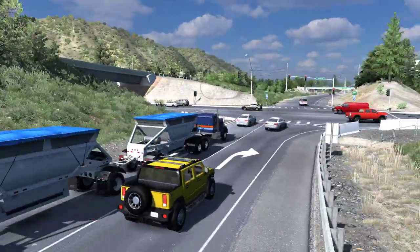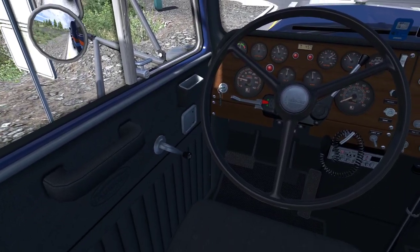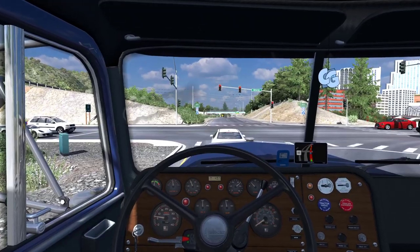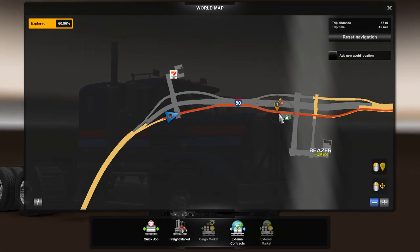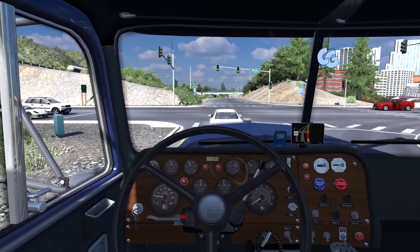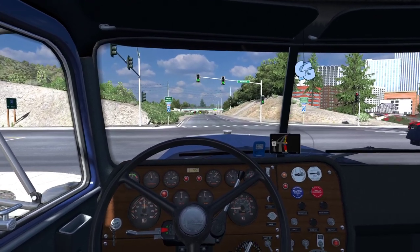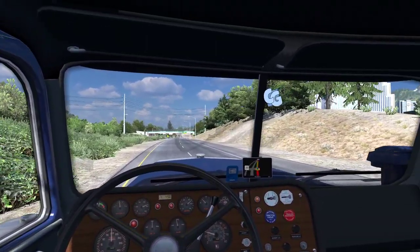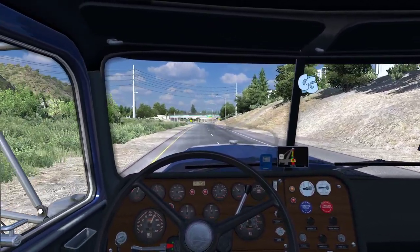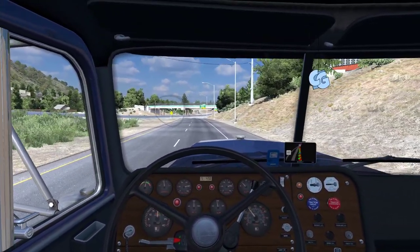Look at that Reno skyline — beautiful view wherever you look. So far frame rate has been pretty good — I'm using a GTX 1070. Let me open the map — there is a fuel station, perfect. By the way, I'm using Grimes's Real Companies mod. I'm a huge fan of P16's mod, but currently it's not compatible with 1.36. Grimes is updated and has some very familiar companies like 7-Eleven and Best Buy. So right now the real companies mod I'm using is Grimes.